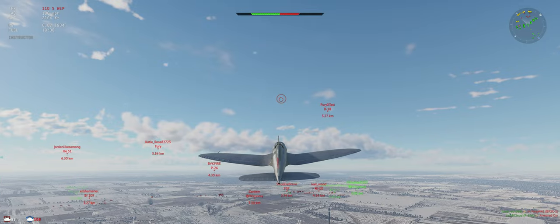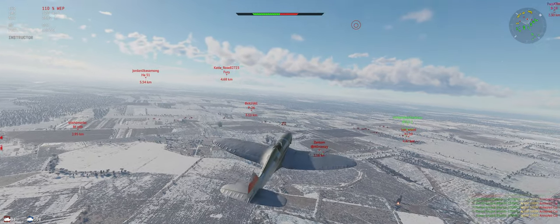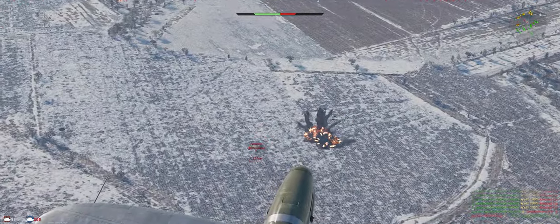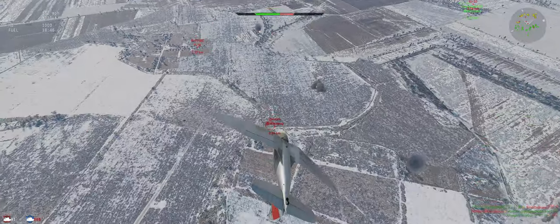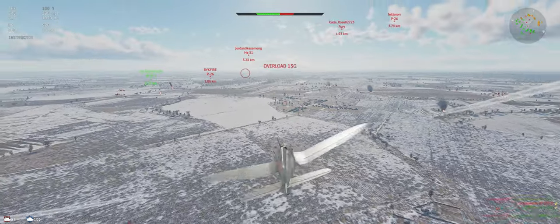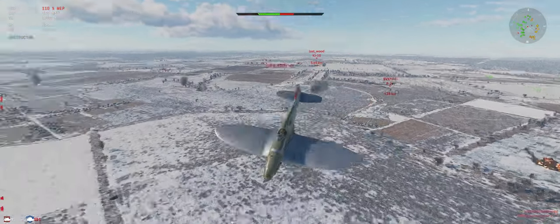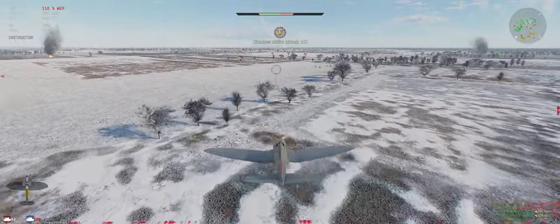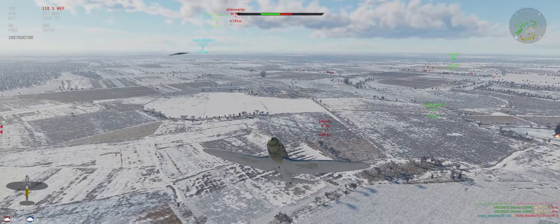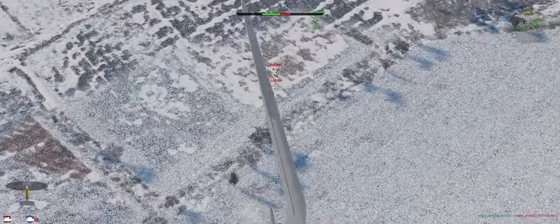Let's go for the next target. Looks like the Wirraway and the F-3F in front of us. Wirraway's climbing. Some good hits there. P-26 — do not want to do head-ons, we can just find better situations than that. We should be faster than him, just try to avoid some of his shots. Our buddy helped us out — that's great. We can flip back around now and make sure he gets him. Looks like he did.